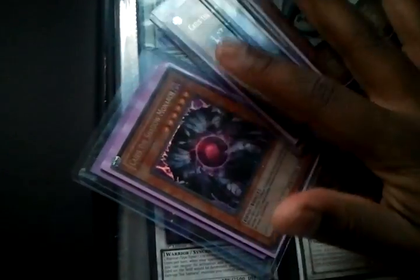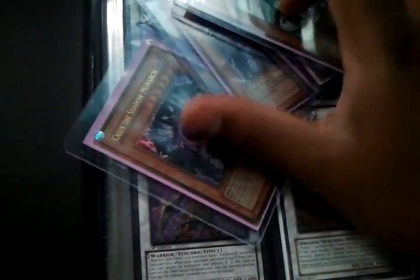I have play sets of Kais and Ryza. The Kais are 2 Ultra, 1 Gold. The Ryza is 2 Super, 1 Gold. If you guys do want any of that stuff, definitely hit me up with a PM and let me know.